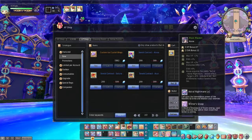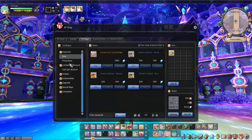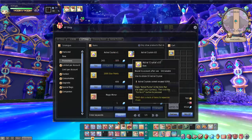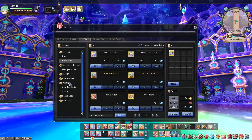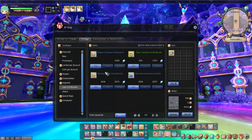As you already noticed, the mounts are not the only thing discounted, because also the Senshi contracts, astral crystals and fortification scrolls are discounted, both for the item hall and loyalty shop section, and this promotion will last for only one week, until next Thursday.